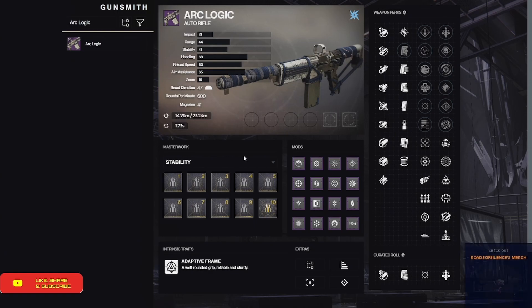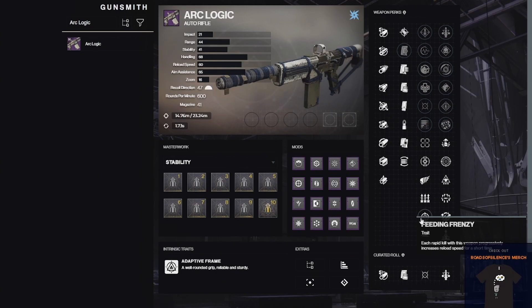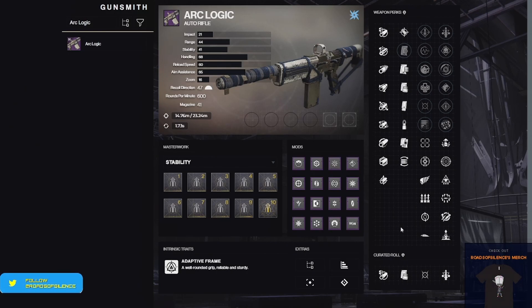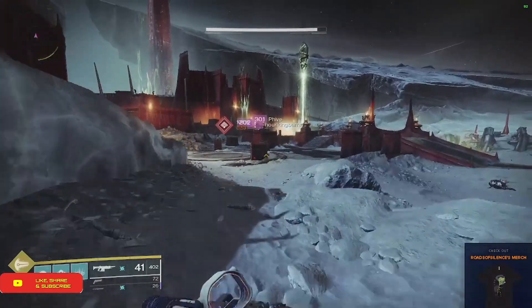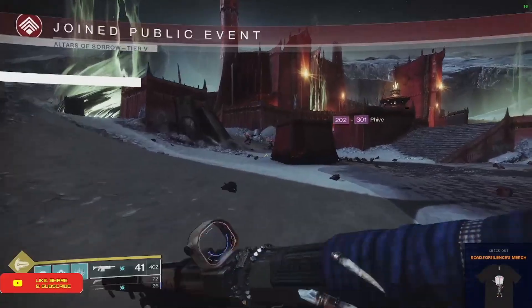Starting with PvE, I have three different recommended rolls: Tunnel Vision with Frenzy, Heating Up with Frenzy, and Feeding Frenzy with Frenzy. Those should be obvious — they give you the maximum sustained damage over time. I wouldn't go for Adrenaline Junkie right off the bat, but I'd settle for it if nothing better is available. Frenzy is my top pick because even though the damage boost per shot is lower, it's a sustainable boost over an entire 50-round clip.